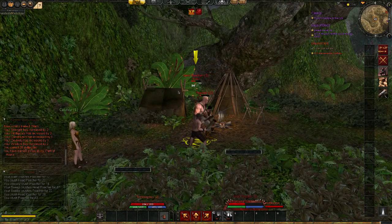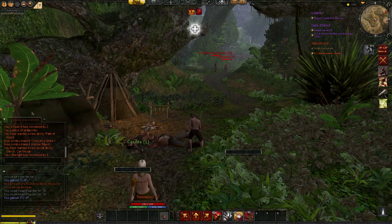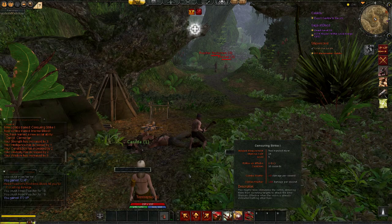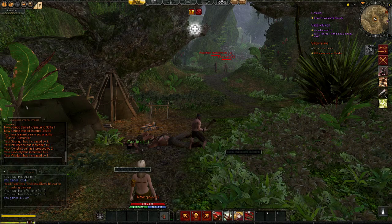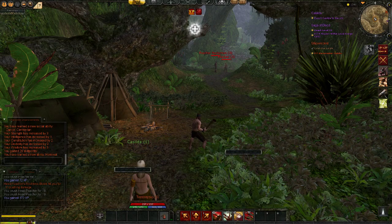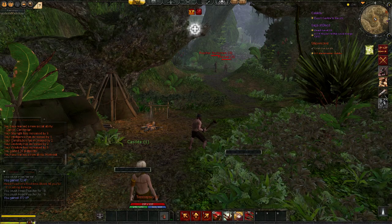The bear shaman is a melee class. And we reach level 5. We trained a new combo: Censuring Strike. This mighty blow intimidates the victim, deterring them from switching targets to attack the bear shaman. We also learned a new combo: Internal Bleed 1 — swift hammering blows directed at the enemy's torso causing temporary internal bleeding. We learned a new social ability, our dance, and attributes. And we have learned a new ability called Renewal: the bear shaman's next successful melee attack also applies a moderate healing effect on their companions.